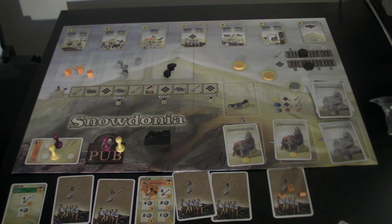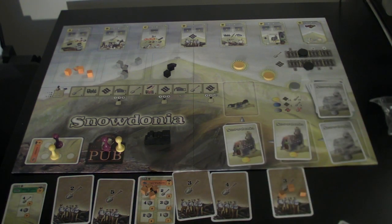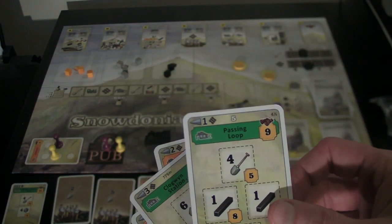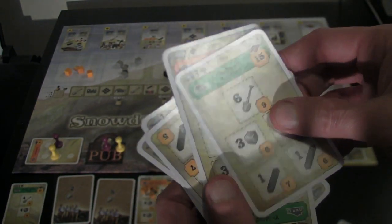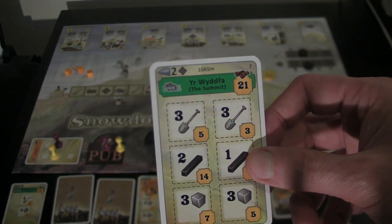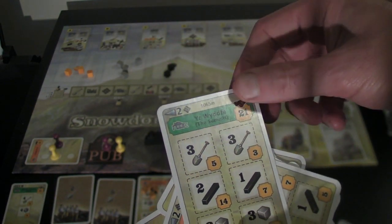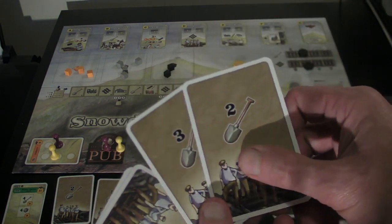Here's Snowdonia laid out as you would at the start of a game. At the bottom we have the track, which goes all the way around to the final station. There are a varying number of stations depending on the number of players — for example, this passing loop here is only for a five-player game, marked by the number five at the top. There's the halfway station, and the end station goes last. At the top it tells you the number of track pieces between it and the next station — so there are two track pieces here.